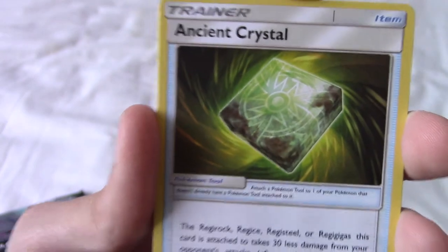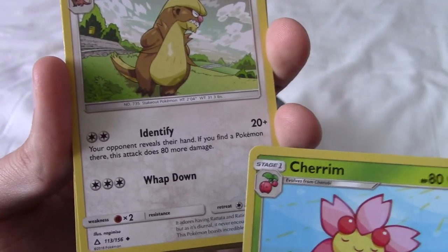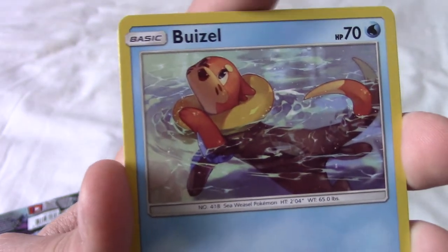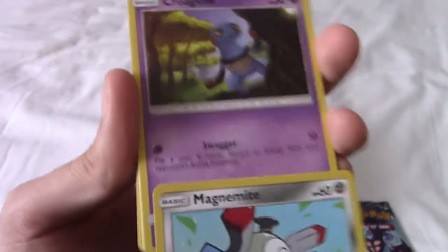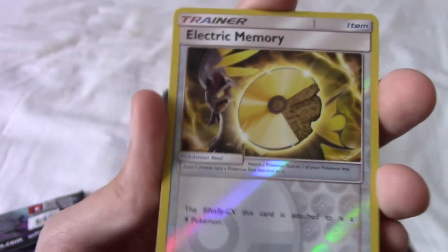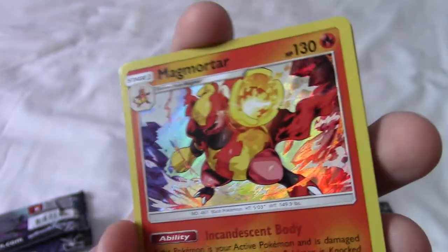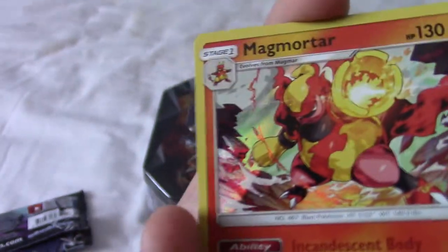We begin with an Ancient Crystal — I've never seen that one before. Next up is a Cherim, representing Gen 4. We've got a Gumshoos, a Pweezil — I kind of forgot Pweezil existed. We have a very artistic Magnemite, very round. That Croagunk again — please leave us alone. We have a Bronzo, a Gible in a cave. We have Electric Memory, which is used for Silvally, I think. And our Rare is — wait, no, it's a Holo Magmortar. Very nice. Kind of subtle hollowing, but hey, a Holo and a Rare isn't bad for two random packs from a local game shop.